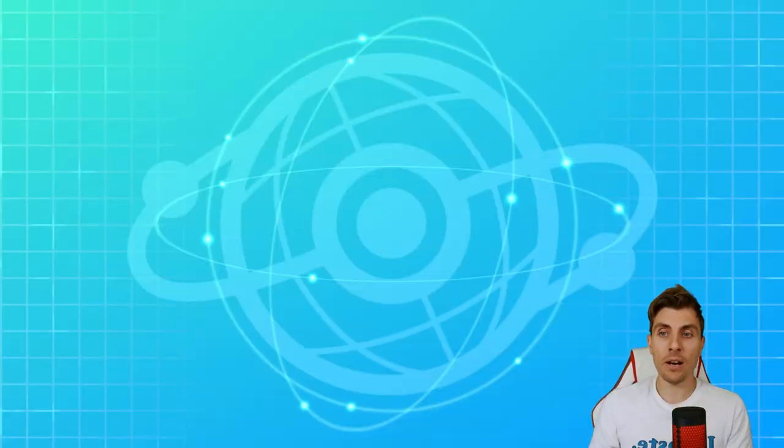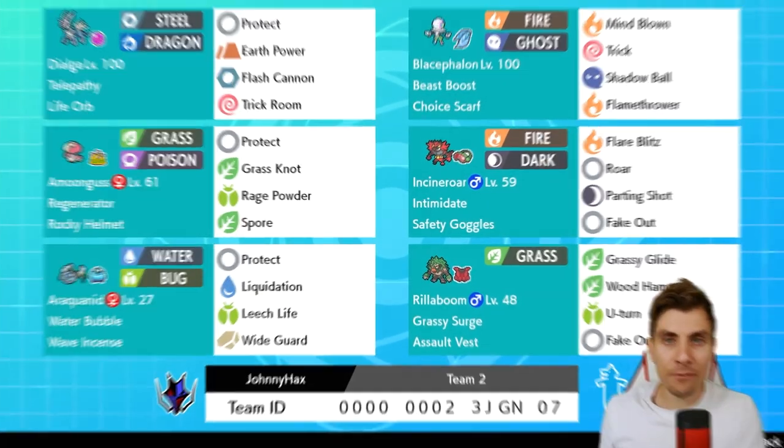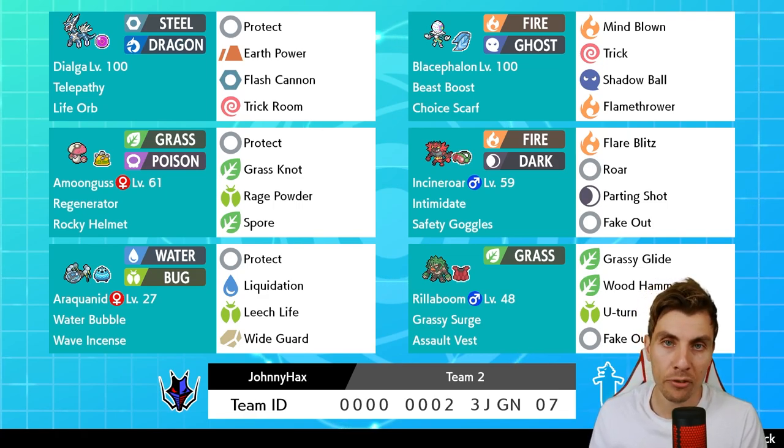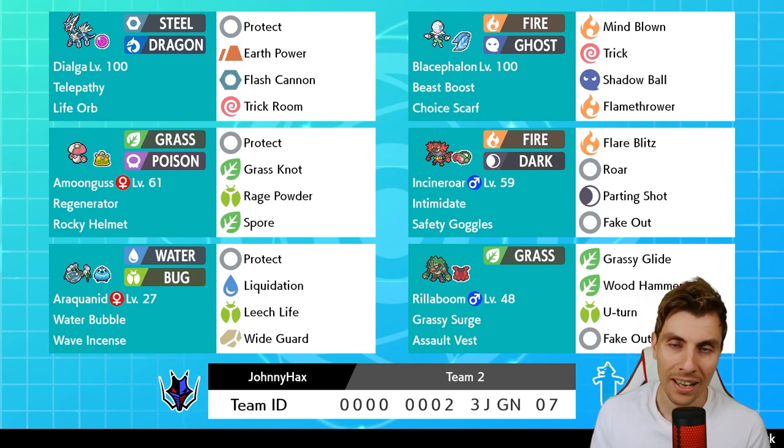What we'll do now is hop over and remind you all of today's rental team. Big shout out to Johnny again for providing us with this team - it's been a lot of fun to feature. It goes to show that Dialga is definitely a good option in Series 10 with some real potential, especially with Araquanid that can come in and really support well under Trick Room, and Blacephalon with Mind Blown is just really cool.